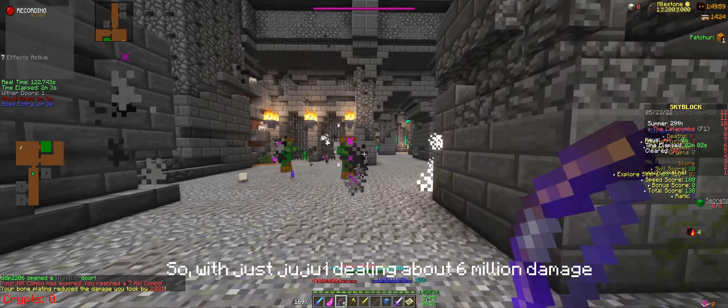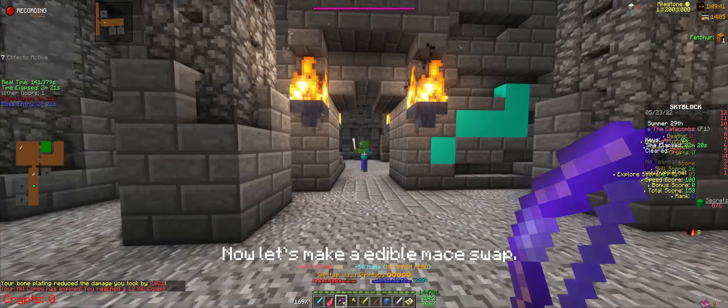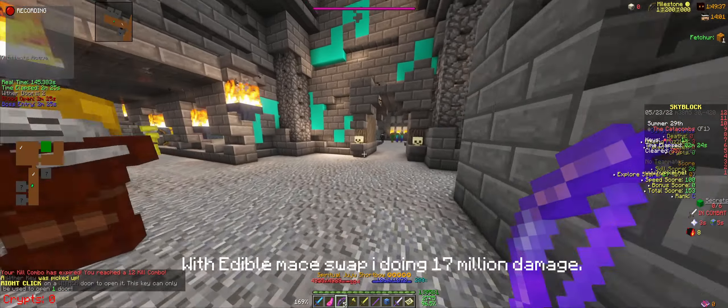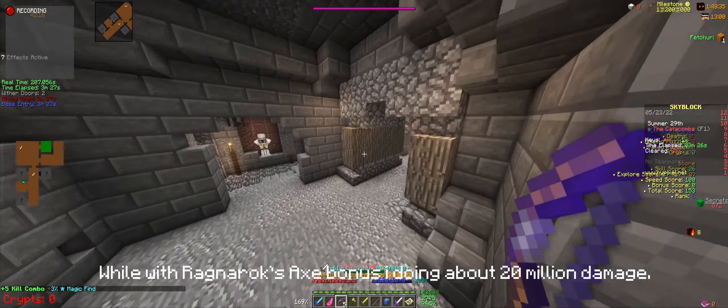With just Juju I'm dealing about 6,000,000 damage. Now let's make Edible Maze Swap — with Edible Maze Swap I'm doing 70,000,000 damage. While with Ragnarok's Axe bonus I'm doing about 20,000,000 damage.